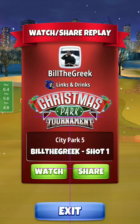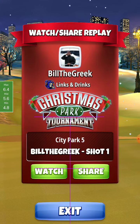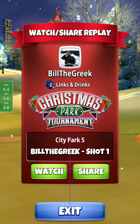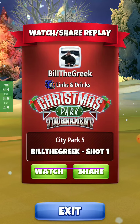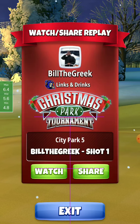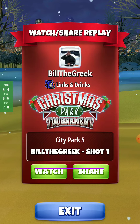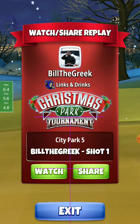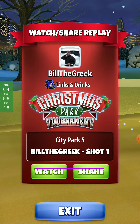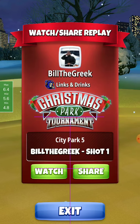Hole 6 expert division — I was close for the albatross, but it's a safe eagle anyway. I play with the Apoch 7 driver; you can use any driver you're comfortable with. I use the Power 4 ball with spin 3, because spin 3 is needed for the second shot and Power 4 is very good for that shot as well.